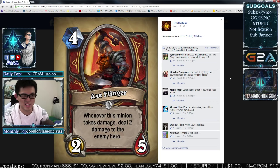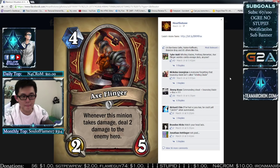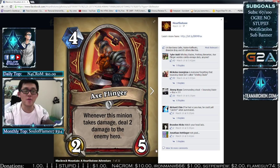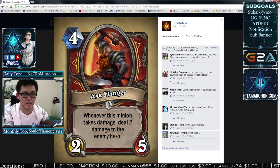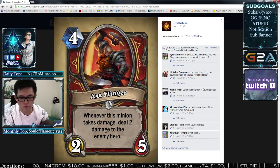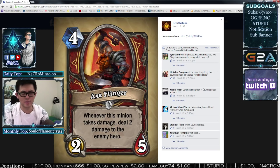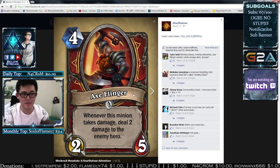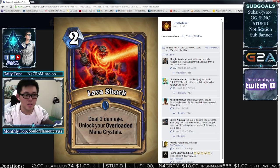Axe Flinger — at first I looked at this card and thought the stats are bad and the effect is minor. But it's actually not that bad. You kind of treat it like a Leper Gnome — if you're going really fast Warrior and it procs twice, it's worth the value already. It's basically a 4-mana deal 4 damage to your opponent's face and make them spend removal on a 5-health creature. 5 health is on the upper echelon of minion health. This is not better than Shredder, but it does survive a Shredder.